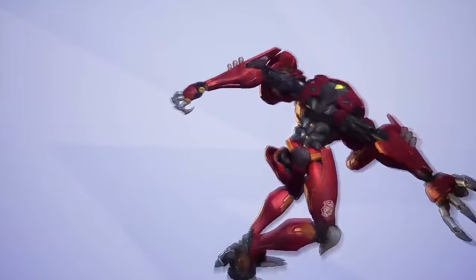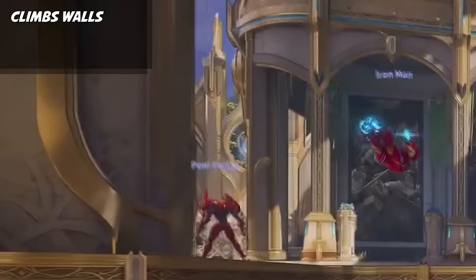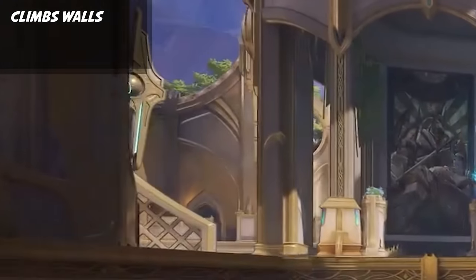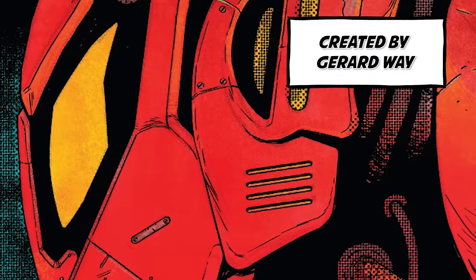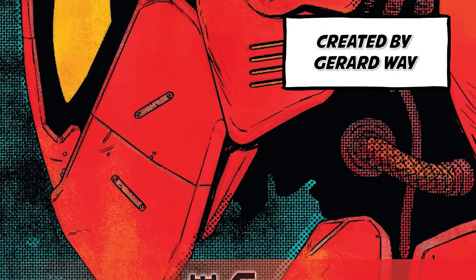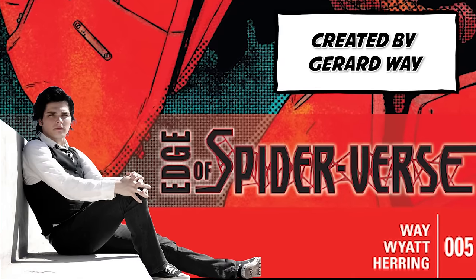Up next is SPDR, also known as Penny Parker. We don't know much from the trailer other than it can climb walls and has 950 HP — and it looks really cool. As a side note, SPDR was originally created by the lead singer of My Chemical Romance. Let me know in the comments if you didn't know that.